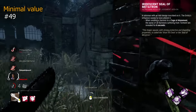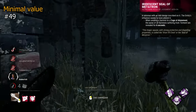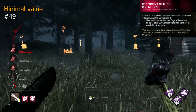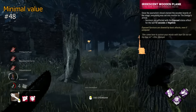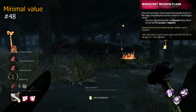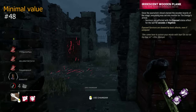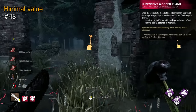Iridescent Seal of Metatron is Pyramid Head's other Iridescent, and reveals all tormented survivors for 6 seconds when you cage someone. Incredibly narrow application, and will provide average information at best — not good, but something. Iridescent Wooden Plank is a Dredge addon that inflicts survivors with Exposed for the final 12 seconds of Nightfall. Horribly situational, too short, and will activate only a couple times a match. Not useless, but close.